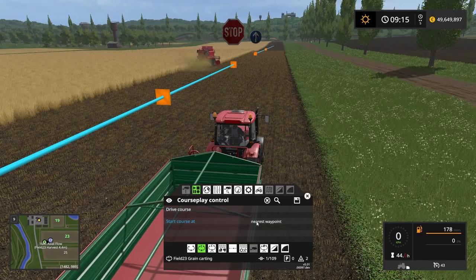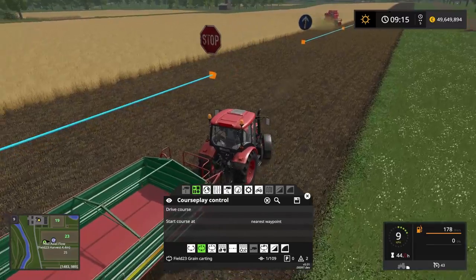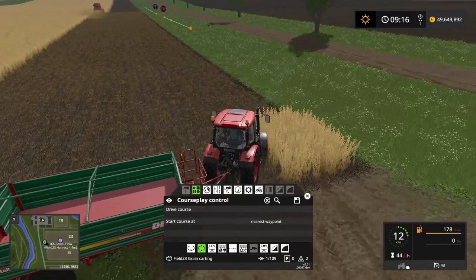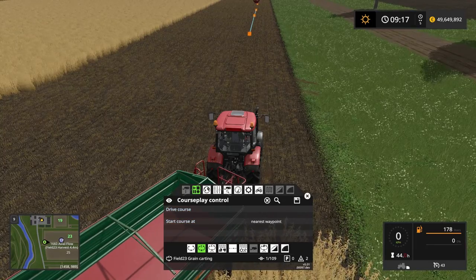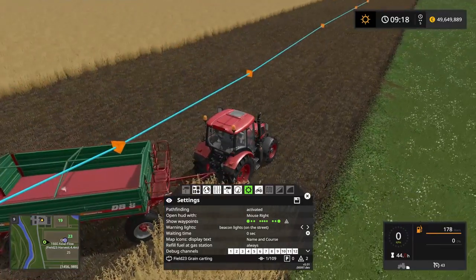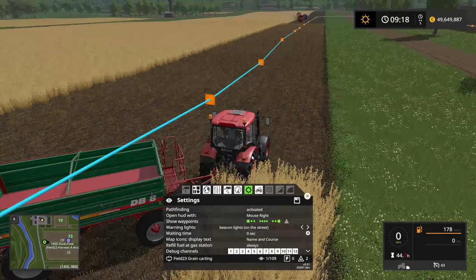Now if I press start or drive course now, the tractor will drive up to the start point and drive the course and return here. Instead, what I can do is turn around and go behind the last three waypoints and say nearest waypoint — start course at the nearest waypoint. If we click that, you can see the nearest waypoint will be the one here. So if I go back a little bit, the tractor will start at this waypoint and drive up to the stop sign and wait for the combine harvester to be ready to unload.